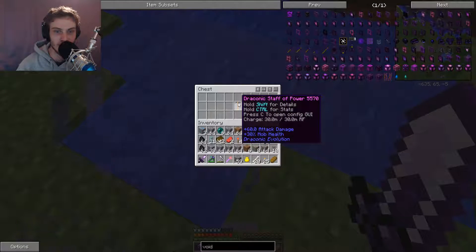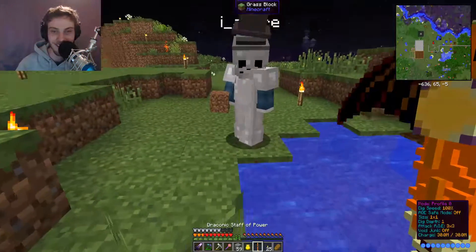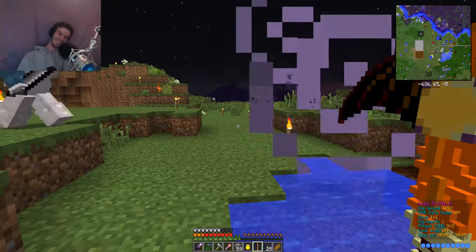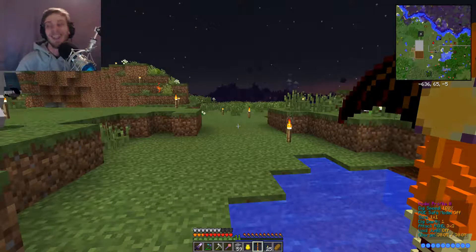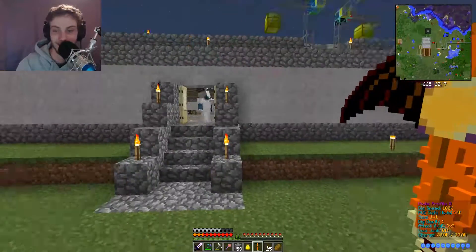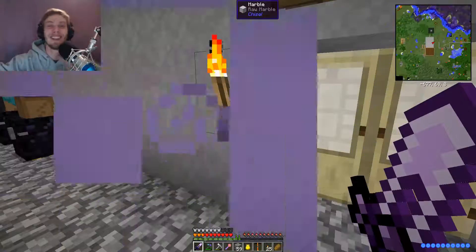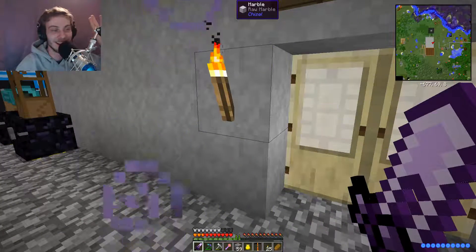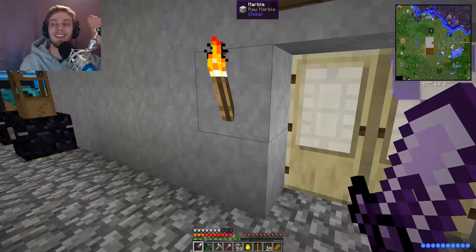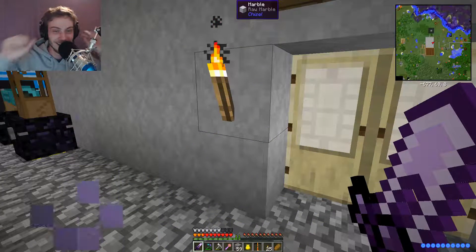There's a chest in here with a Draconic Staff of Power in it — mine. It also has AOE damage. That's it! Thank you, thanks so much for watching, have a nice day, see you guys in the next video.